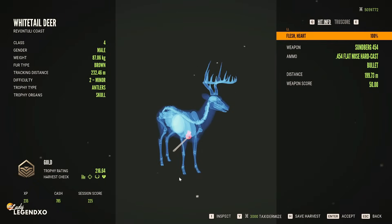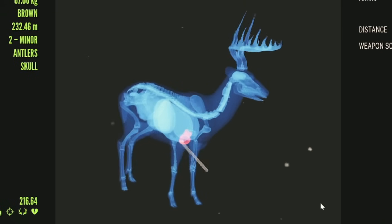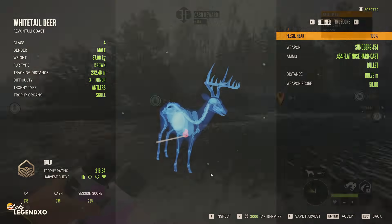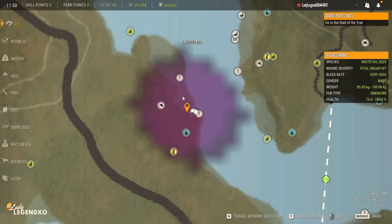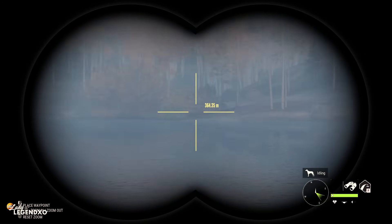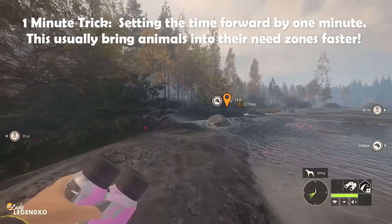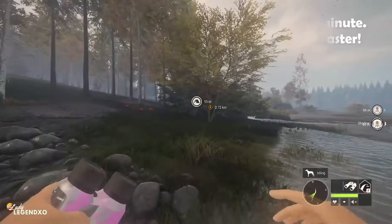That is definitely a crazy shot. I thought it was a little further than 199 meters. Let's try it again from even further away. Do I have deer over here? They are really far. Let's do the one-minute trick and see if we can get deer to show up across the street — well, that's what I call it — across the water.